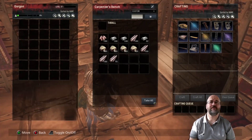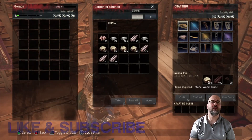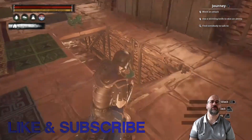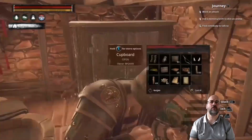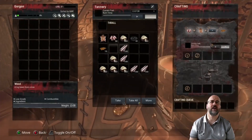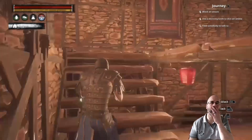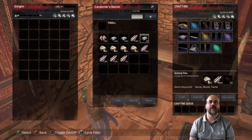We've almost got the resources together for the animal pen — just a few more things needed. I need a bit more wood and some rope. I think I've got about a hundred and something rope somewhere in storage. Oh wait — I think I just saw some wood in the tannery. Yeah, I did — I'll take that back upstairs.